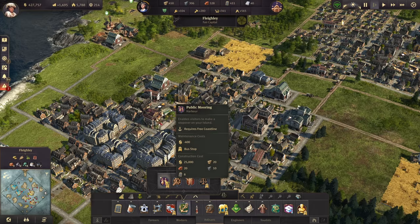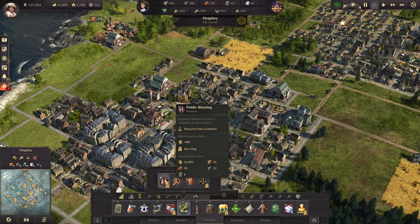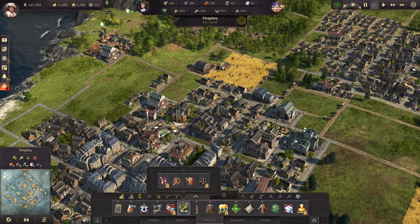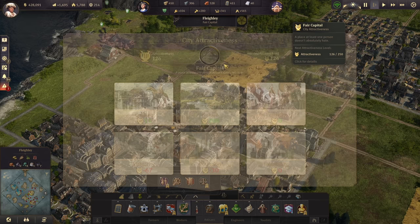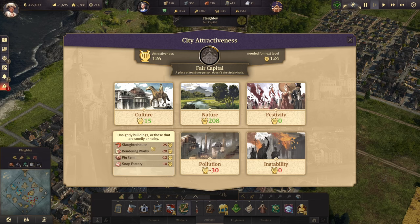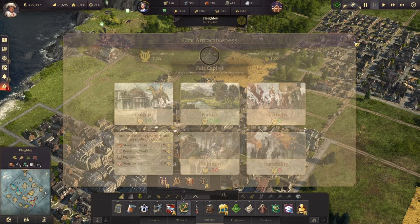So what does attractiveness do? For the most part it doesn't do much until you are in artisans and you get access to the public mooring. The public mooring pays you 3.6 coins per attractiveness point. It costs 400 maintenance, so you need 112 attractiveness minimum to break even and start making a profit. I would say wait till you have about 200 attractiveness. I currently have 126, so I'm not going to build this thing right now. Pollution is easy to take care of — you can move that off to another island as well as vulgarity. You can fix this later once you have an industrial island set up.